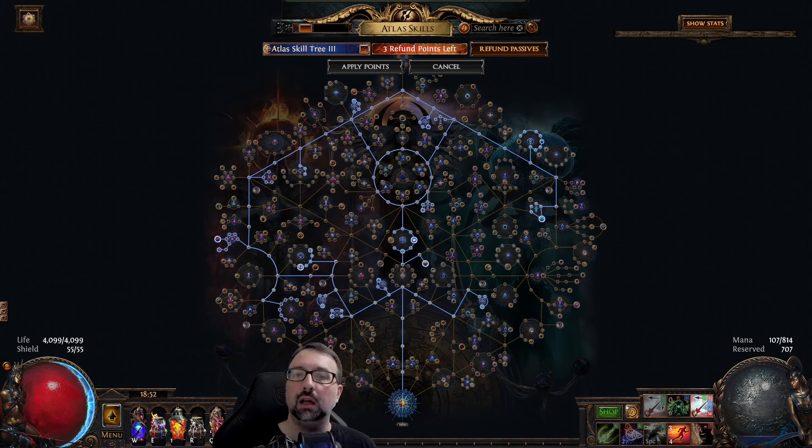It's really quite amazing how many tier 16 8-mod corrupted maps you can target farm nowadays. This has been a staple strategy of mine throughout the leagues, but ever since the onset of tier 17 maps, I've basically just stayed in tier 17 maps at the endgame, especially this late in the league.